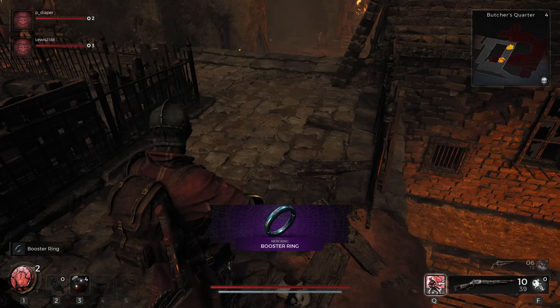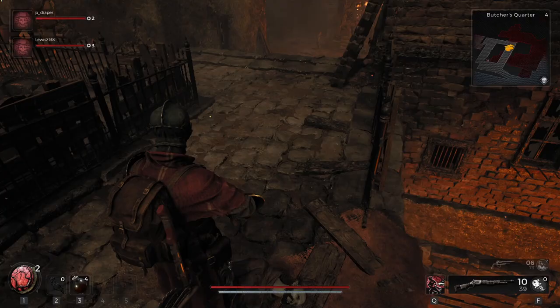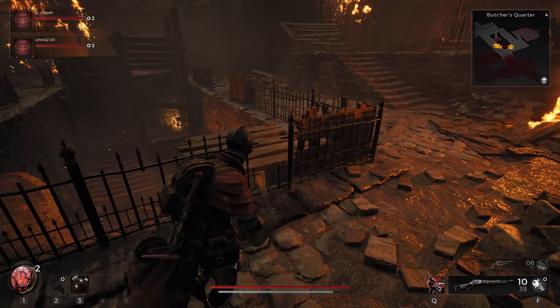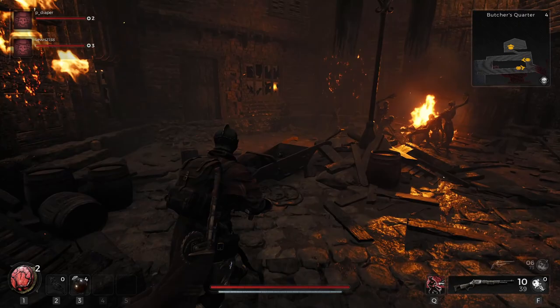The final one, number seven, is restarting the campaign just to change your archetype. When you have unlocked new archetypes and bought them at Ward 13 — archetypes also being your classes — you are able to switch them whenever you want to. You do not have to start a new campaign to select a different archetype to play as.